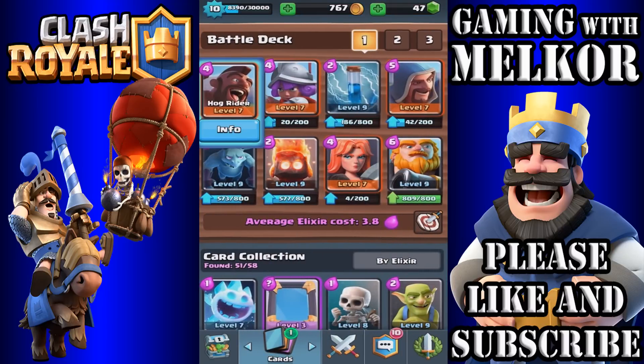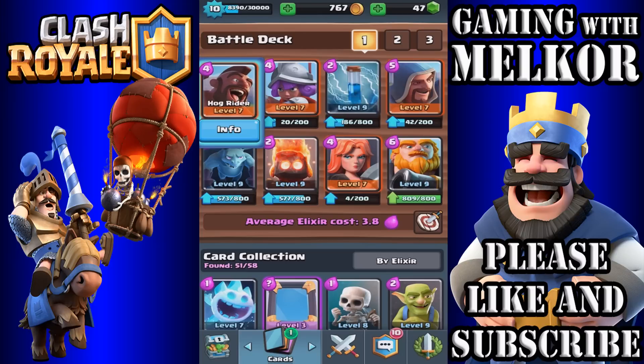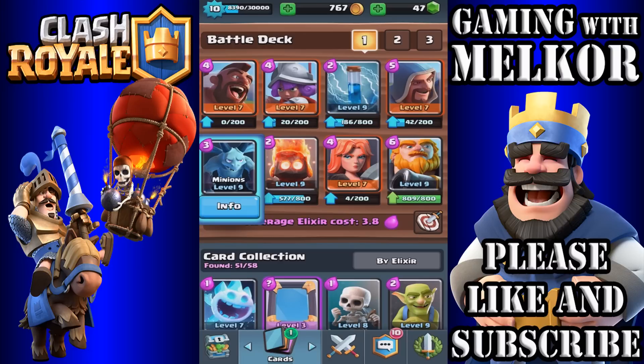That's the deck: Hog Rider, Musketeer, Zap spell, Wizard, Minions, Fire Spirits, Valkyrie, and Royal Giant — a very cheesy deck coming in at an elixir cost of 3.8. A couple of tips: try to utilize the Hog Rider with the Zap spell — that Zap is invaluable in allowing the Hog Rider to get off a few more attacks. Try to get the Valkyrie ahead of the Hog Rider as the Hog will speed the Valkyrie up and the Valkyrie acts as a blocker. The Wizard helps on both offense and defense, and those Fire Spirits are fantastic at taking out air troops that threaten your Royal Giant.